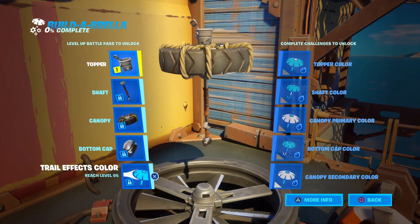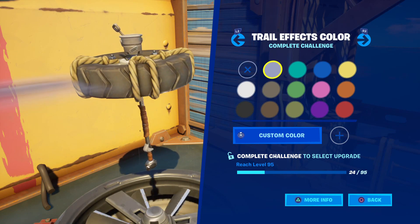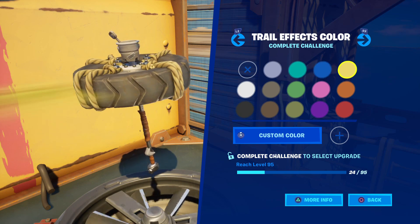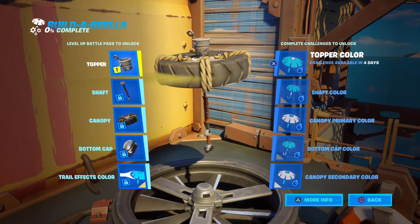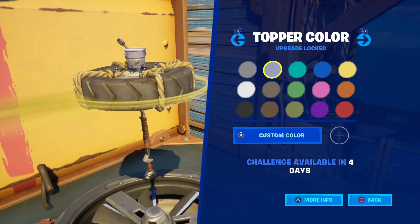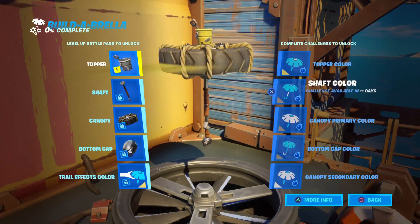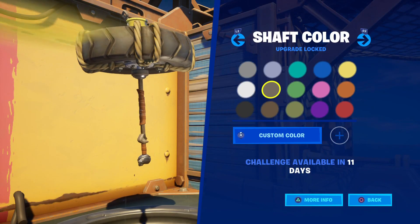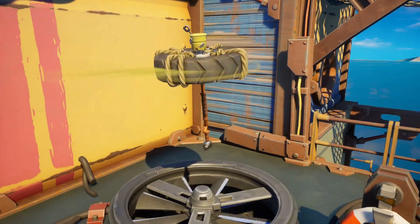All right, now the color schemes. We're going to take a little peek at some of the trail effects colors here, just the top tier. This is going to be awesome when it's all said and done. Now let's shoot up to the topper color — we'll look at a few of these as well. All right, that was fun. What about the shaft color? We'll look at the middle tier for that one. Pick a good one.